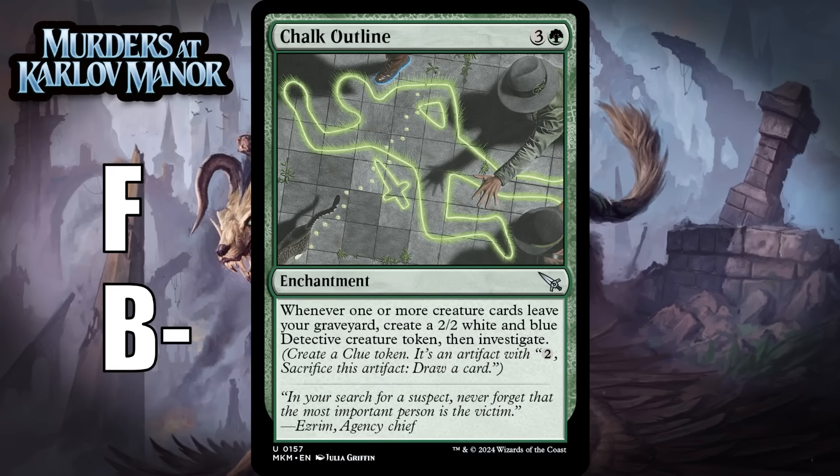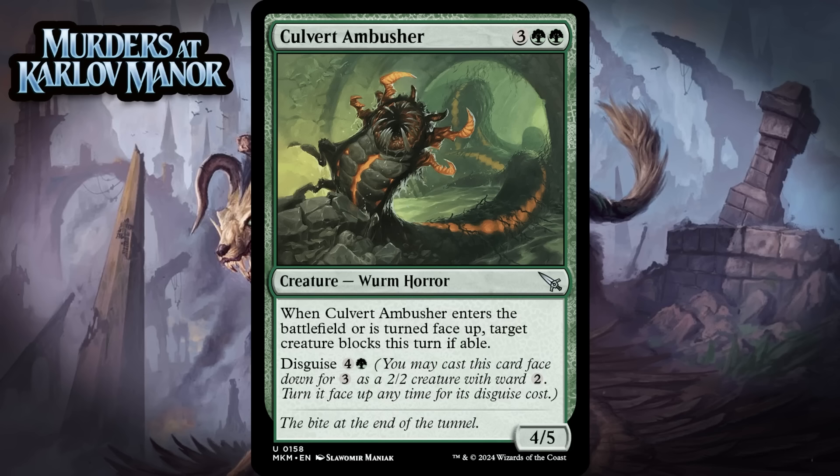Next up, it's Culvert Ambusher, which for 3 generic and 2 green is a 4/5 worm horror at uncommon. When it enters the battlefield or is turned face up, target creature blocks this turn if able, and it has disguise for 4 generic and a green. You can cast this face down for 3 generic as a 2/2 creature with ward 2, and turn it face up any time for its disguise cost. This kind of effect isn't always worthwhile — there just aren't always situations where it does something. When it does matter, it feels a bit like situational removal, and it's stapled to a creature with okay-ish stats, not to mention disguise. So I think it's a C.